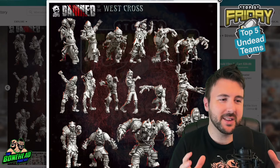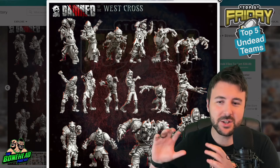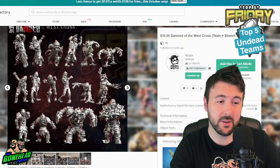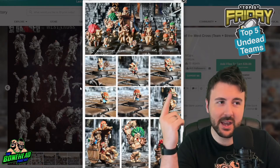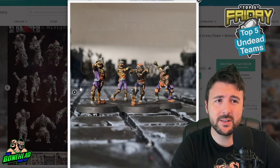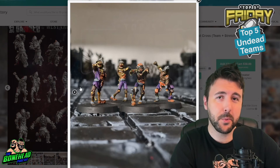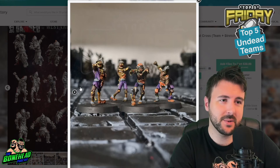But there is one team that we reviewed on the channel recently that we've printed and actually featured on the Dungeon Bowl Championship because Trips printed this team out, painted it, and we used it for the show. So it felt wrong not giving this first place. This is the Damned of the West Cross from MGPix - an STL bundle for $30. It was part of a Kickstarter that came with an entire dungeon as well and a second team, which was a Snotling team. For $30 you get an undead team and a Snotling team. For $50 you get the entire dungeon contents as well.